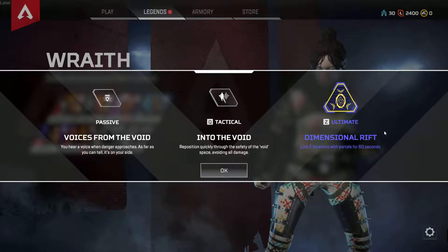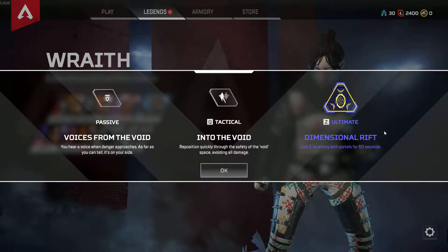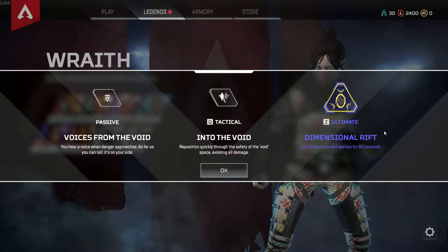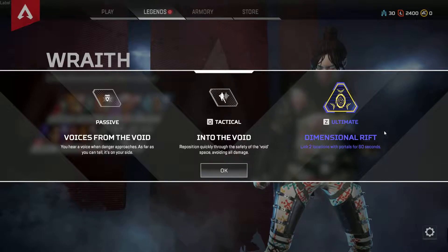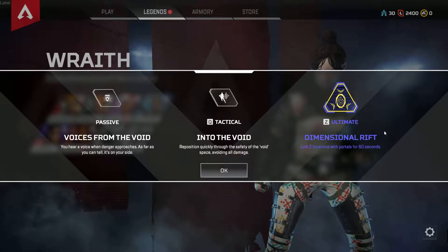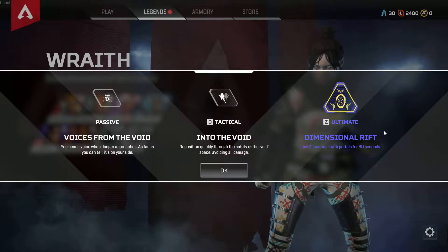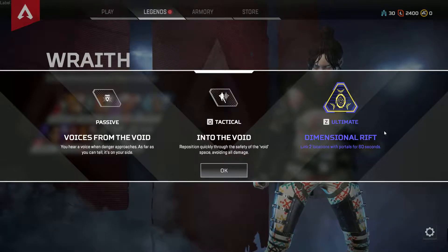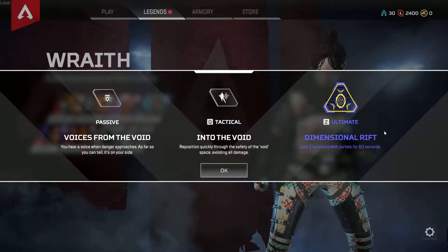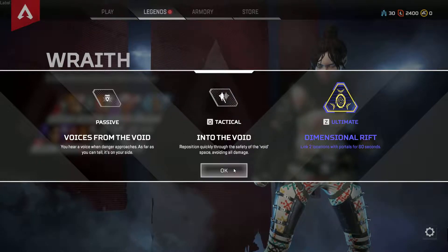The ultimate ability is Dimensional Rift. This is a really cool ability — it allows you to open up two portals that your squad members can pass through. You have to be very careful with this because enemies can also pass through the rift as well, so you have to be very careful in your placement.